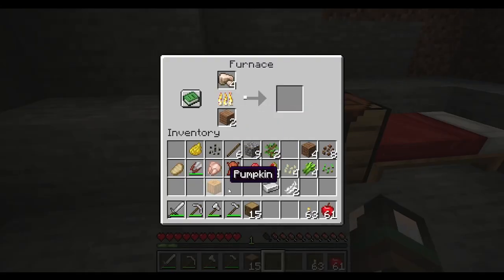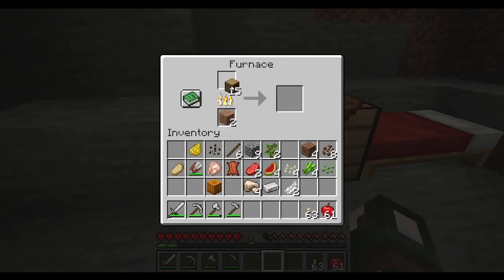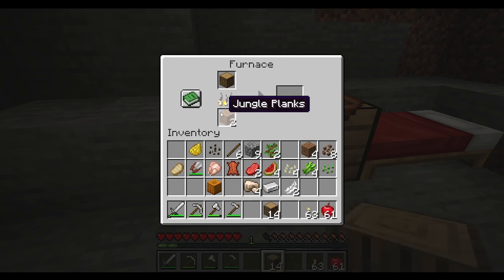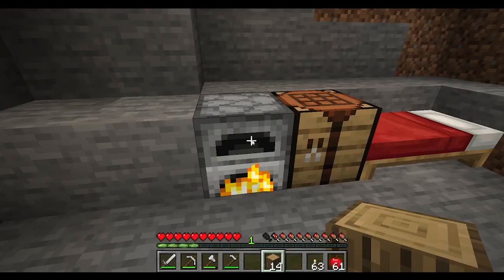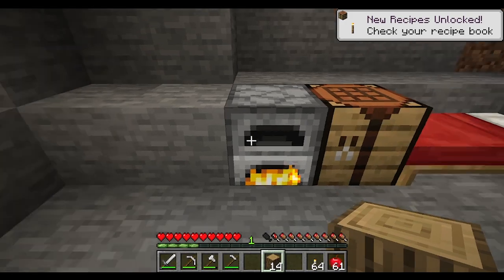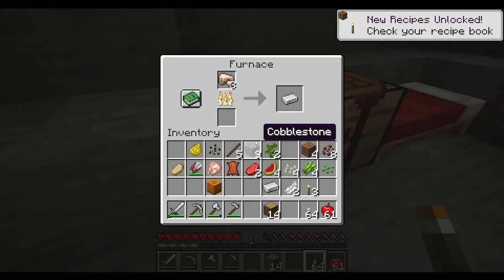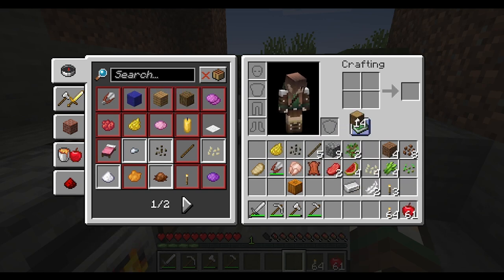You can put any wood in the furnace and it will burn to make charcoal — which is a way to make torches if you don't have coal. You put a wood block or oak log in the furnace, let it cook, and you get charcoal. Then charcoal plus a stick gives you torches.